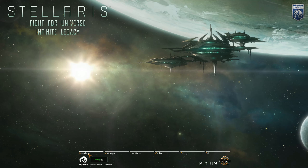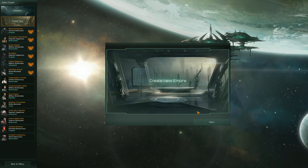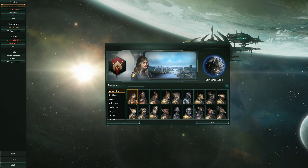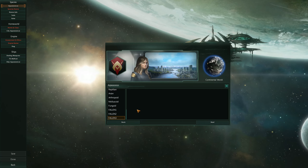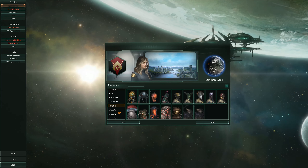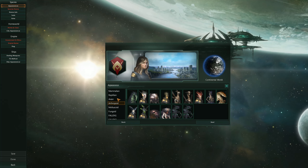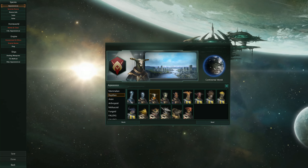Let's see what we can do here. Let's do a new game, and just like normal, we are going to create a new race. We can do Fallens — except we can't. That's probably because Fallen Infinite Legacy is overriding that, so that's fine. We got the Fungoids, Molluscs, Arthropods, Anthropoids. Let's do a Reptilian this time.